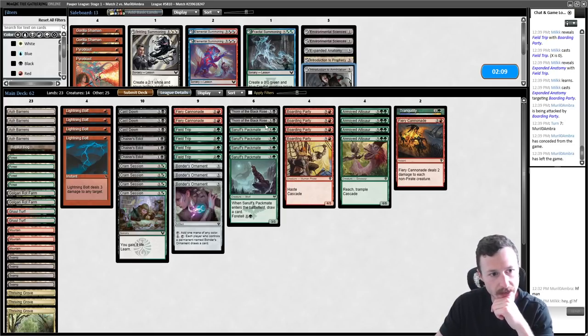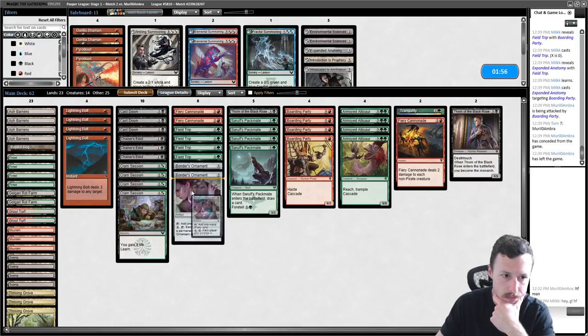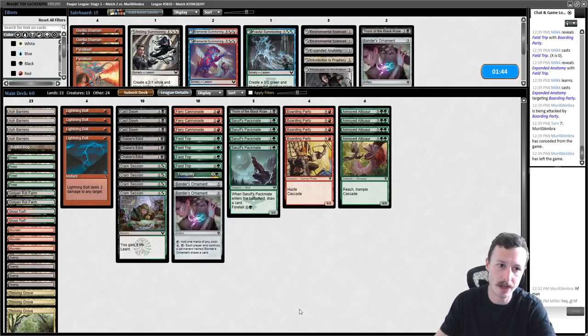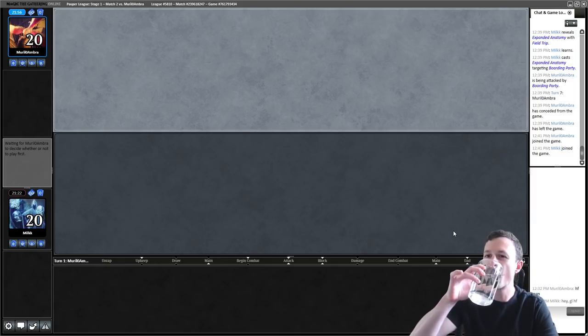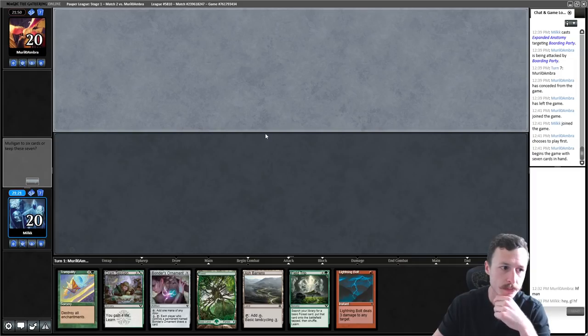I consider cutting Thorn, going down to one especially on the draw. The learn mechanic is actually pretty good in this matchup. I could cut a Field Trip or Bonders Ornament or one Dino. I think I'll try keeping Tranquility — it's sweet in this matchup. On a lot of boards it's just going to be so hard for them to come back from a Tranquility killing three enchantments.